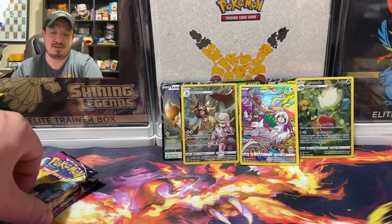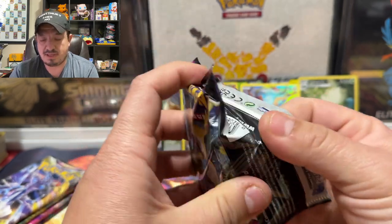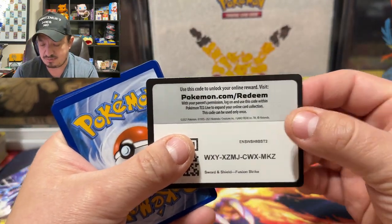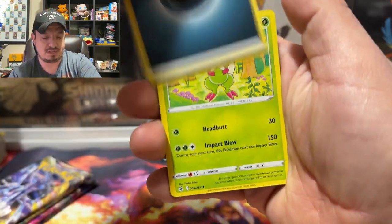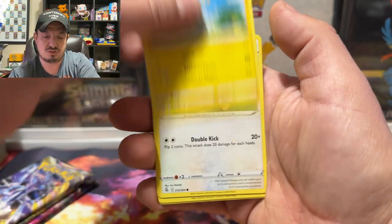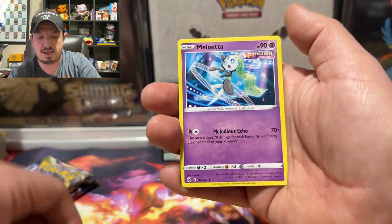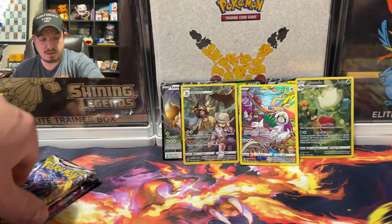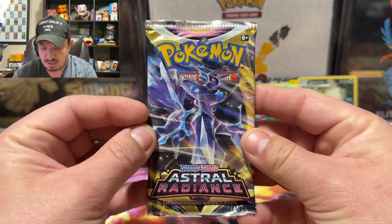Thank you Pokemon gods. Fusion Strike with Voltorb on the front. Cards I'm chasing out of this set — pretty much everything rare. We have a Guardoire, Zarua, Shinx, Grubbin, Durant, Durant, and a Melloetta rare non-holo card.